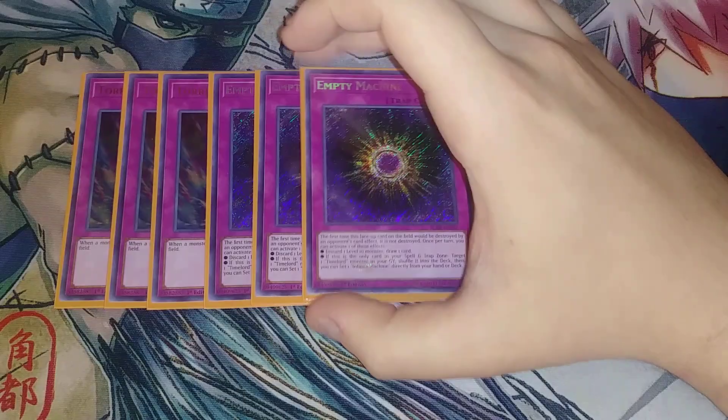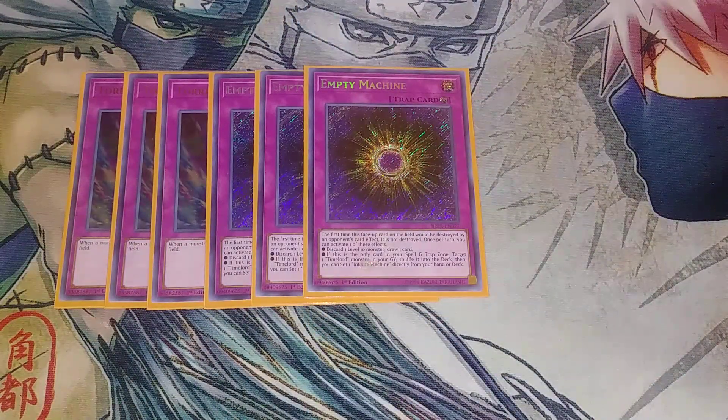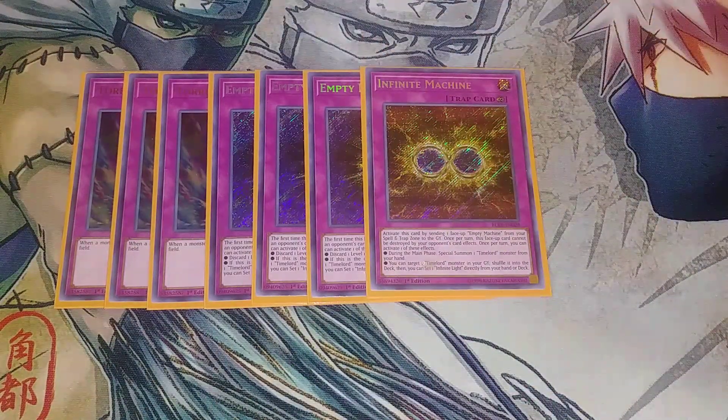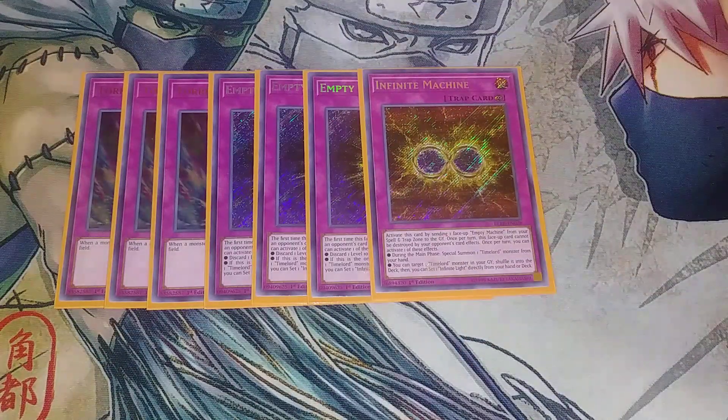We play three copies of Empty Machine — it's the Time Lord-specific trap card. The first time this card would be destroyed by battle or opponent's card effect, it is not destroyed. You can discard a card to draw a card, and if this card is the only card in your spell and trap zone, target a Time Lord monster in your graveyard and shuffle it into the deck. Then you can set one Infinite Machine. Infinite Machine: you send an Empty Machine from your field to the graveyard to activate it. Once per turn this face-up card cannot be destroyed by your opponent's card effects, and during your main phase you can special summon a Time Lord monster from your hand, then target a Time Lord in your grave, shuffle it into the deck, and set one Infinite Light directly from your deck.